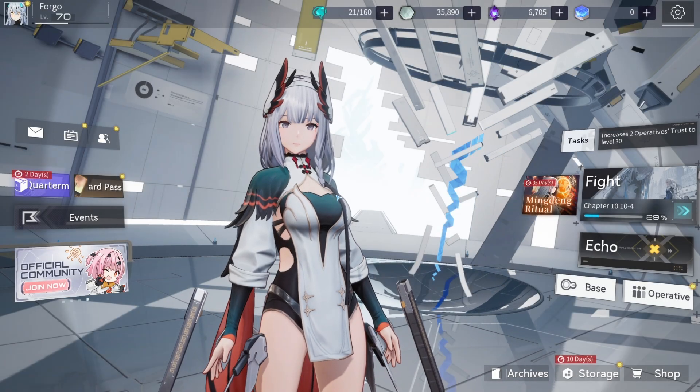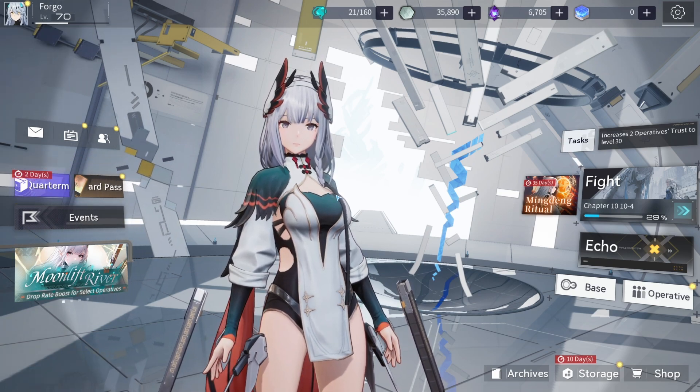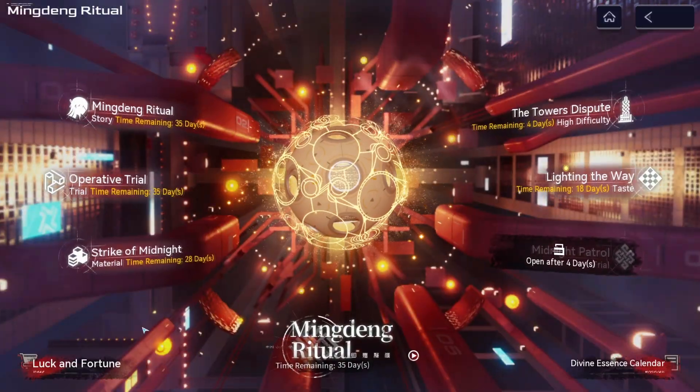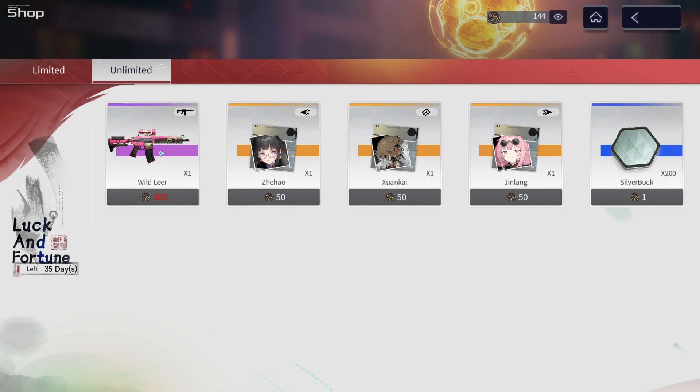Hello everyone, welcome back to the channel. Today we're going to be comparing the three star, four star, and five star versions of the electrical weapon Fortune Sing, to see whether or not it's worth investing in this four star weapon. You actually need five copies in total, which means you need 1500 lucky coins to max it out.